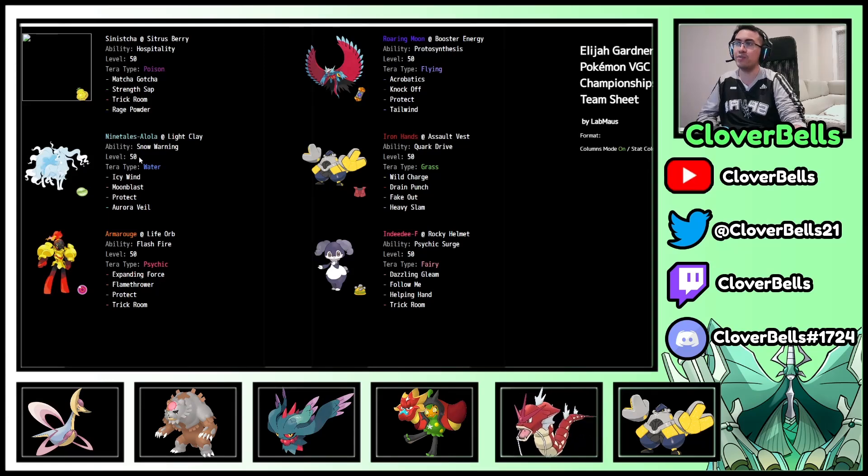Iron Hands can function with both the Indeedee-Armorouge and Sinistcha cores — a double core which makes Psychic Spam interesting. Sinistcha with Rage Powder redirection, Strength Sap, Matcha Gotcha, Trick Room, Terra Poison — the healing you can get from Sinistcha for the rest of the team is really nice. Roaring Moon here: I always liked Roaring Moon on Psychic Spam because it's a dark tank, almost like having Urshifu Single Strike on a team. I like Roaring Moon instead of the current more standard Gallade-Urshifu variant.